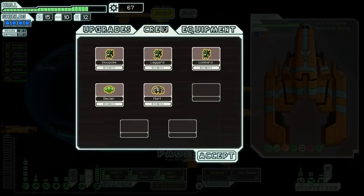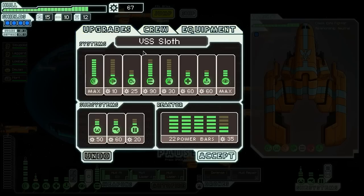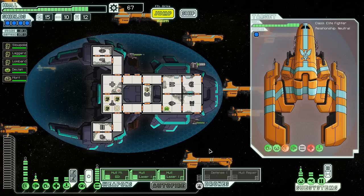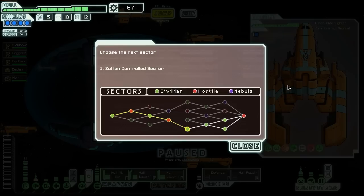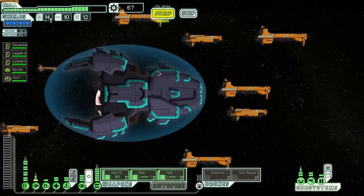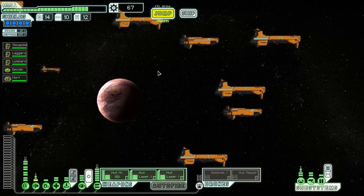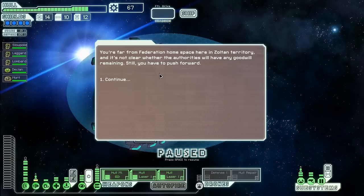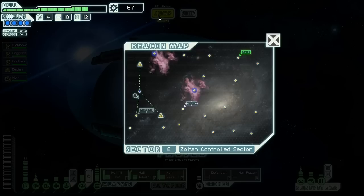I find sticking around to fight the elites to get extra score is kind of boring. You can do it and get a whole pile of extra score, but why would you want to? Jumping on to sector six, which is another Zoltan-controlled sector, so we're not out of luck for trying to get ourselves our crystal crew. We're far from Federation home space here in Zoltan Territory and it's not clear whether the authorities will have any goodwill remaining, but we have to push forwards.